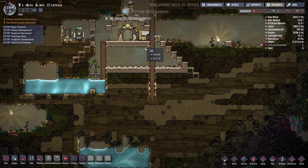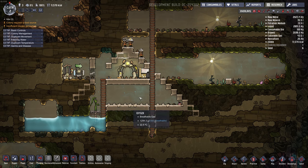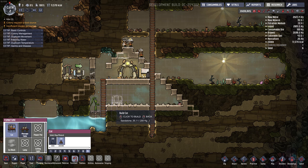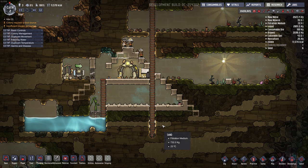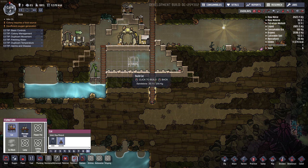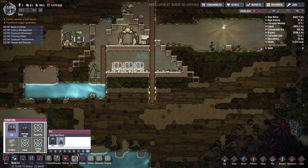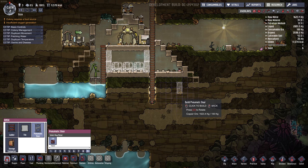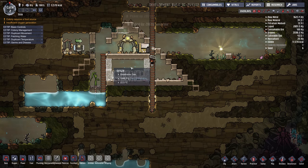Bedrooms — I think I'll put bedrooms maybe here. How many can we fit in here? Three? Now, I kind of don't want them in the middle. This is kind of a sad little tiny bedroom here. But I don't want to go deeper because that's where... we'll have to move the bedrooms later. For now, bedroom goes here. But later we'll move them downstairs as we get more oxygen, I think.